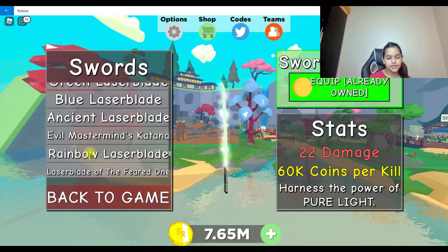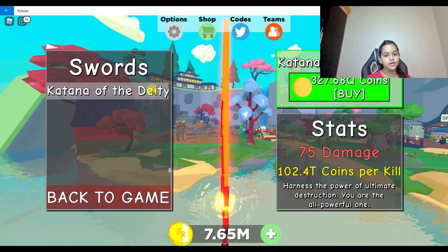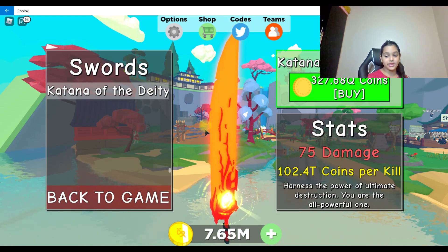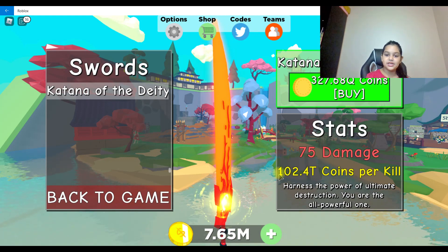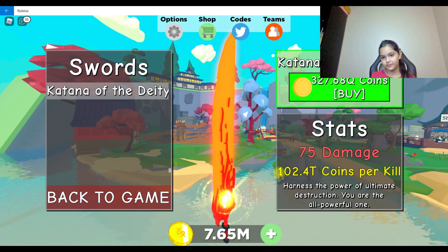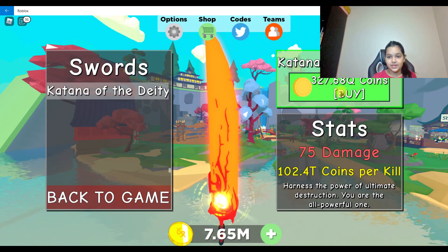Let me show you the max sword right here — also scroll down if you didn't know. This is the max sword in the game: it has 75 damage and gives you 102.4 trillion coins per kill. That's a lot of coins!